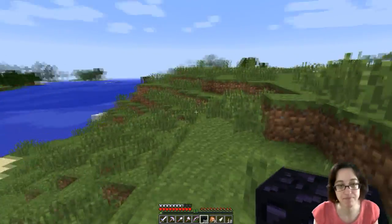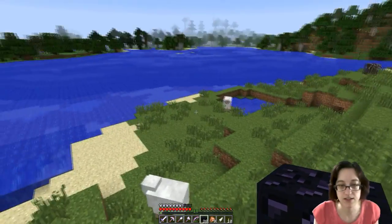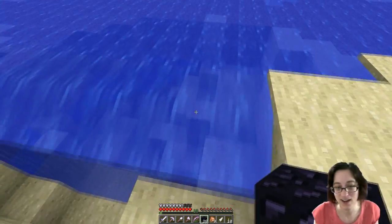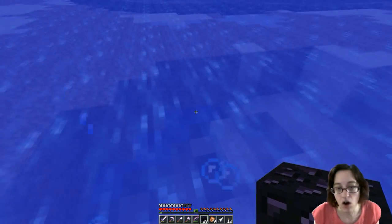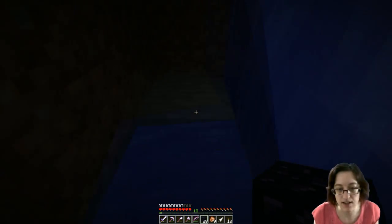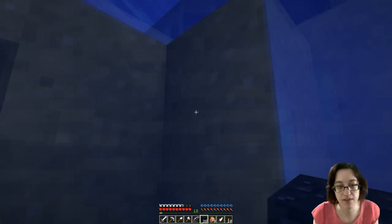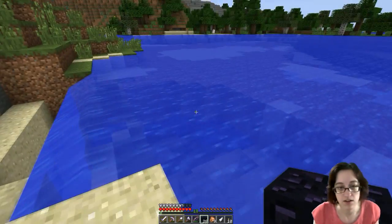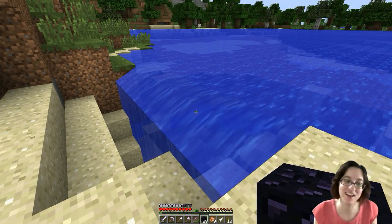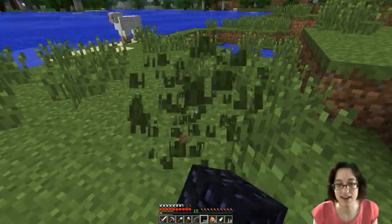That's an idea. Nice flat space, right here. Why, Minecraft, why? There's an underground cave — it must have developed after the water did. That looks kind of like a waterfall, and the water sound and portal sound — yeah, I like that plan.